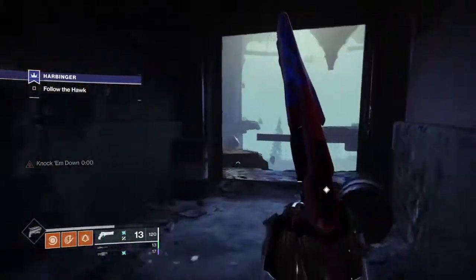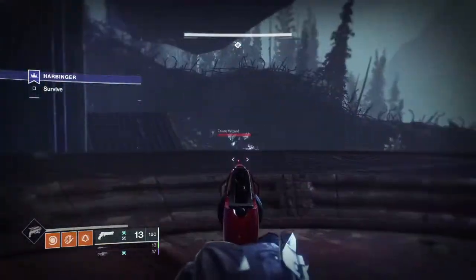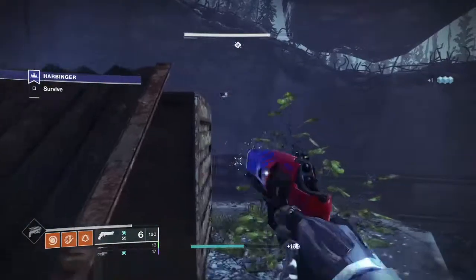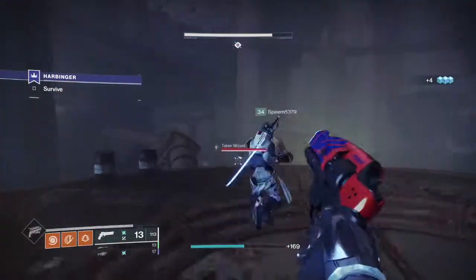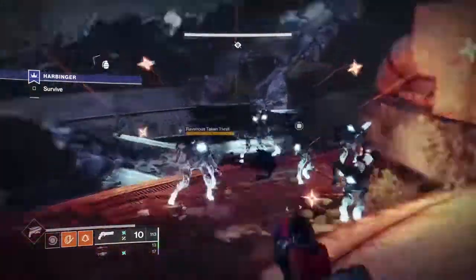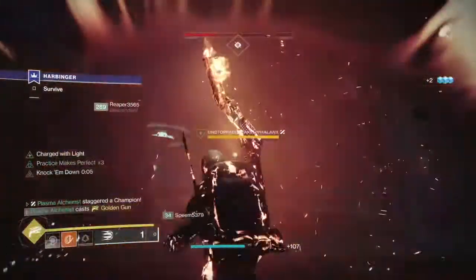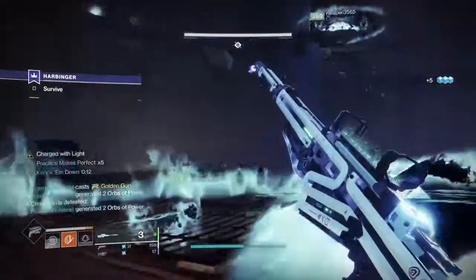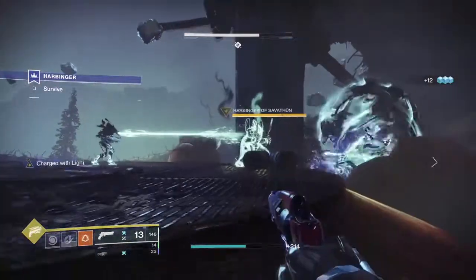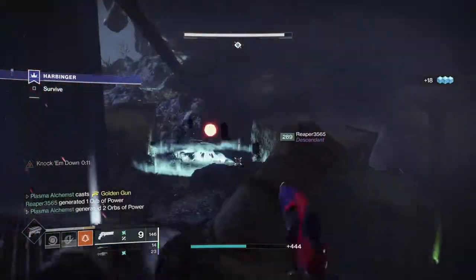You're only just getting started, believe it or not. Move out of the room where the captain was and drop all the way down. You will eventually come out to the same area where the bosses were originally. Follow your marker by getting out your ghost and kill a phalanx protecting the door. Keep going until you reach the reservoir area. You will face three waves of enemies. The first wave will just be wizards and some thrall. The second wave will be vandal snipers and an unstoppable phalanx accompanied by some centurions with arc shields. The third wave consists of captains and multiple unstoppable phalanxes. Make sure one of your team has unstoppable rounds, or if you're a hunter use Athrys's Embrace.